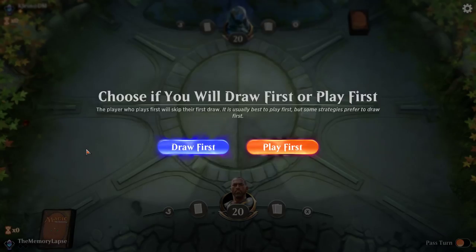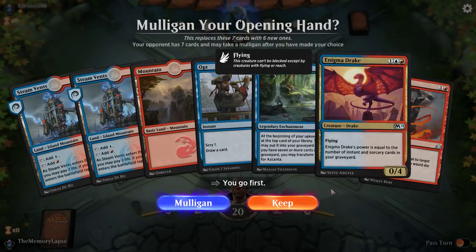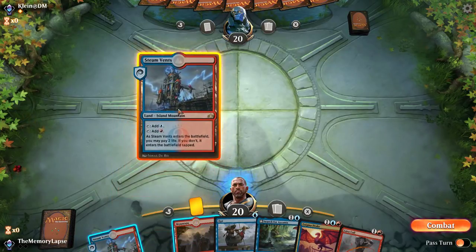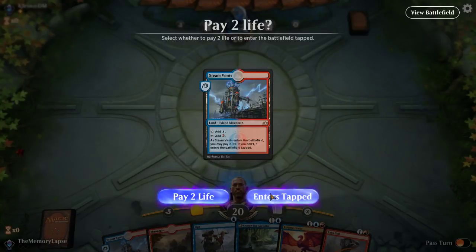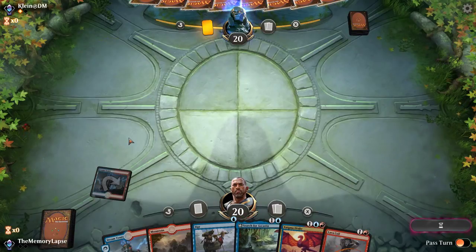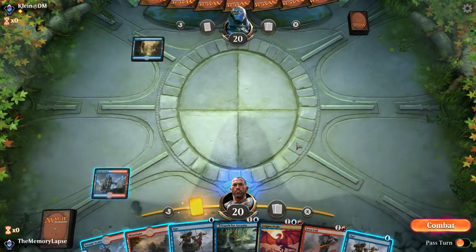With that out of the way we can focus on the game. We have a three-lander here we can keep — we've got Search, Opt, Lava Coil. I'm going to assume that we should be playing this like the Viren build and not just opting turn one. The downside of holding the Opts is that our Enigma Drake stays at zero toughness, but we can always decide if we want to play Enigma Drake on three and then just play spells the turn we're going to attack with it.